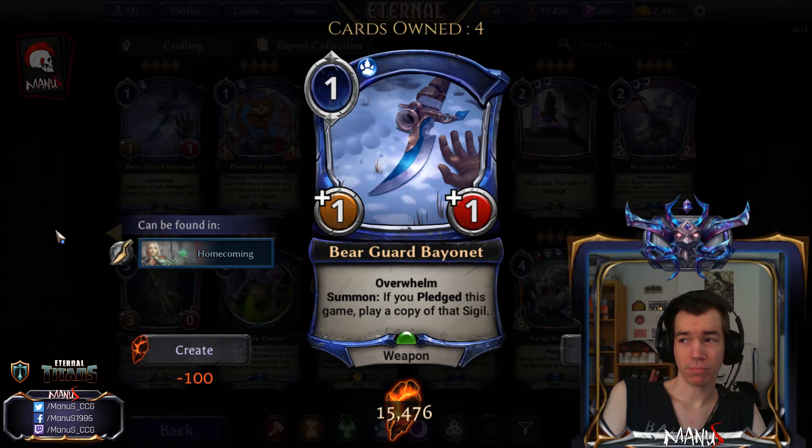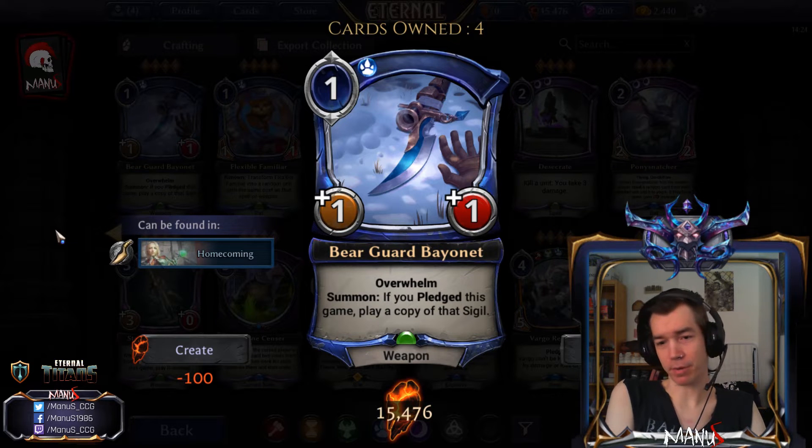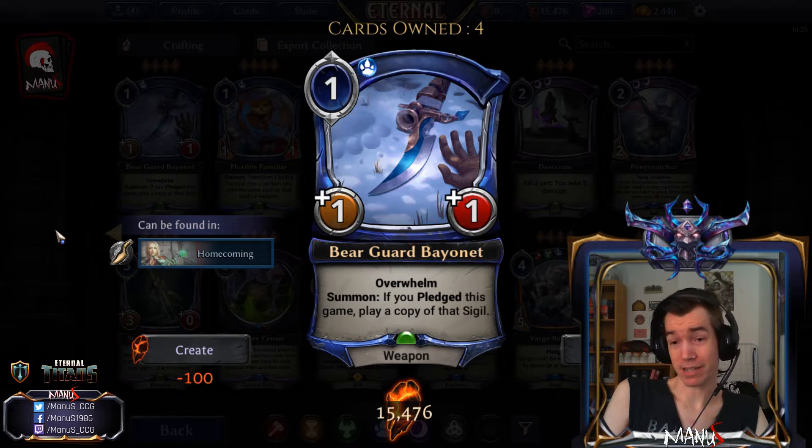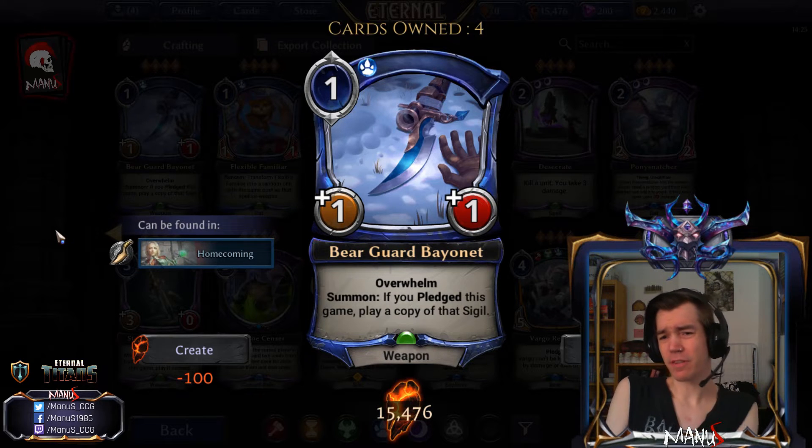It gives you an additional sigil of what you pledged rather than the pledged cards back. Ideally you want to play this in a deck with as many one-drops as possible so you can play it on turn two and jump from turn two to turn four power-wise, but even on turn three it's pretty nice and gives a decent boost.